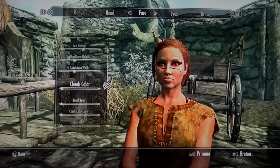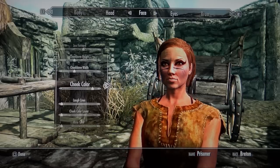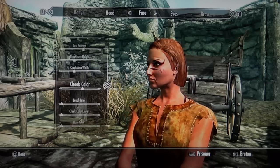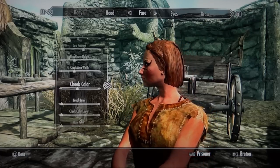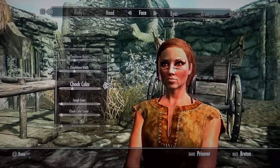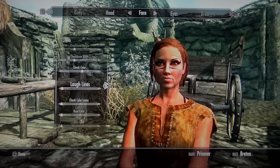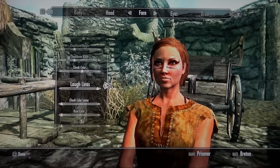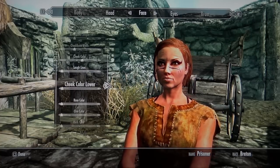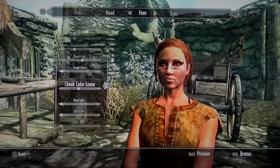Okay, cheekbone color — a little bit of color on it. Let's see. Okay. Laugh lines — nah. Cheekbone lower — I got it.